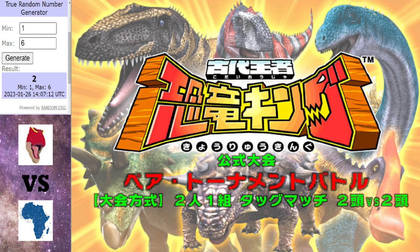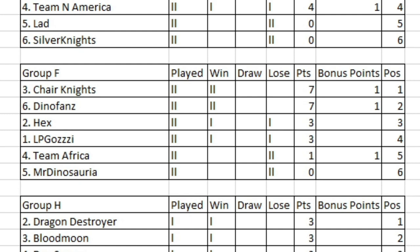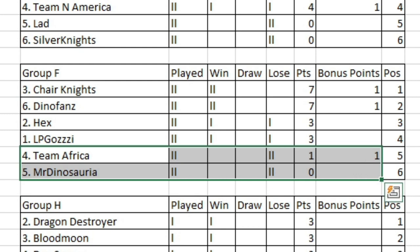That should conclude round two for this group, so let's have a look at how Group F stands. An interesting group so far — we have Chair Knights and Dino Fans up top with seven points apiece, Hex and Gossie on three points, Team Africa on that solitary point, and Mr. Dinosauria on zero. Let's see what round three will have for us. We will have Hex going up against Chair Knight, Gossie taking on Dino Fans, and then a big clash at the bottom between Team Africa and Mr. Dinosauria — a golden opportunity for one of these two to close the gap. But that's going to be a while away yet. I hope you enjoyed. If you did, please leave a like, subscribe, comment. Thanks for watching — this is StrangerGamer signing out.